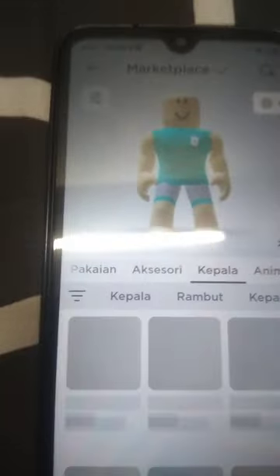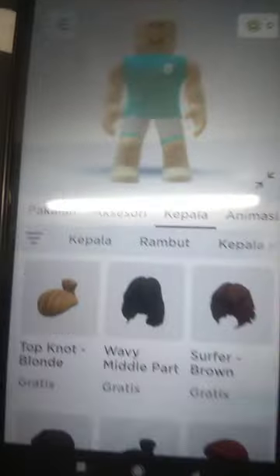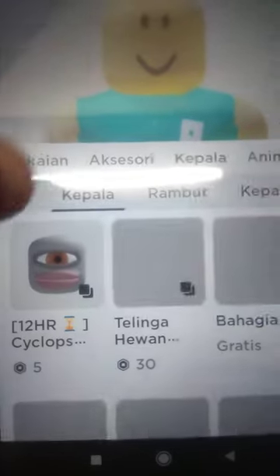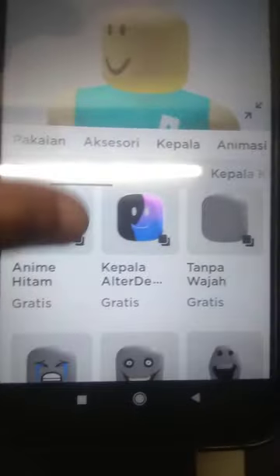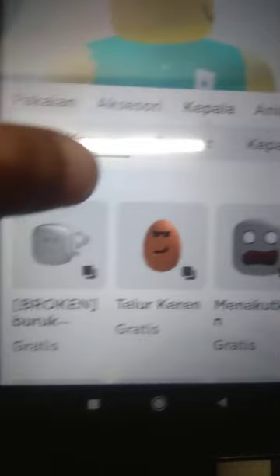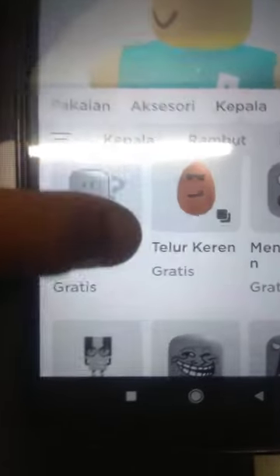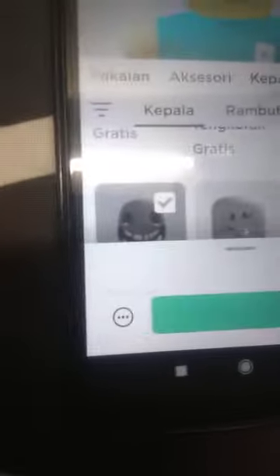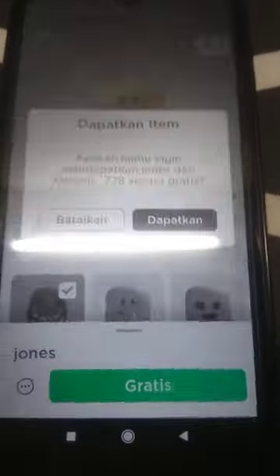Go to Heads — not the classic heads, there's a lot of weird heads. Get this creepy little Jawness head. There's a lot of weird heads. And that's all you need.